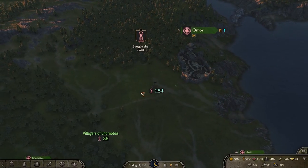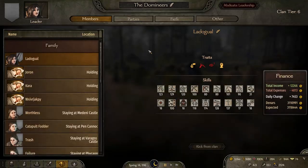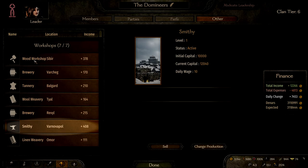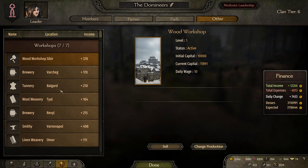We are starting off in the cold north, where I have just finished purchasing the best workshop in each of the seven towns initially owned by Sturgia. Some of them do a lot better than others. I would strongly recommend a smithy in Varnavapal and a wood workshop in Sabir. The others aren't fantastic — they've been fluctuating. A tannery in Balguard isn't too bad. At the end of the guide I will collate all this information and let you know which workshops are the best overall.